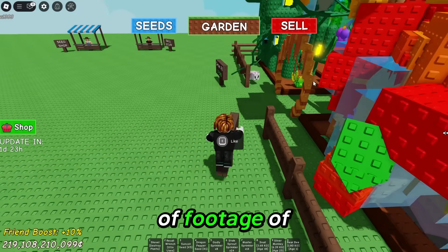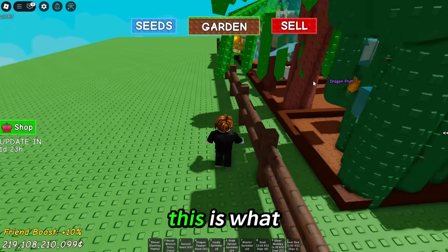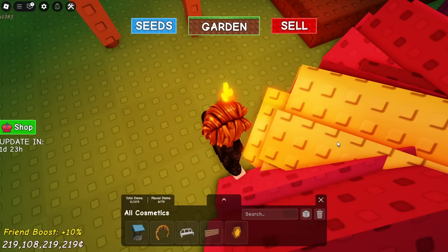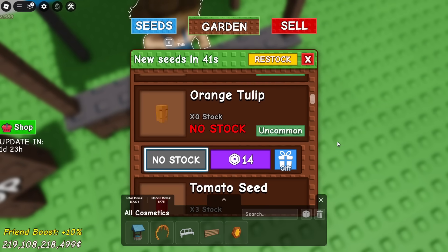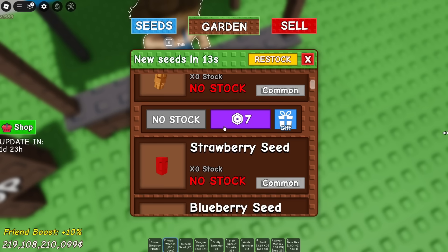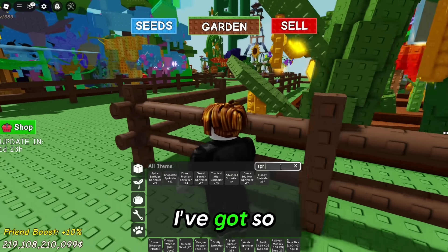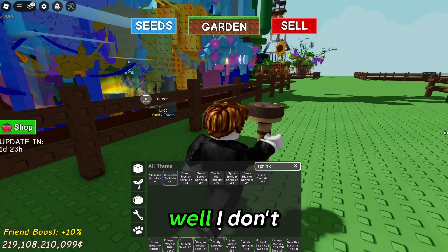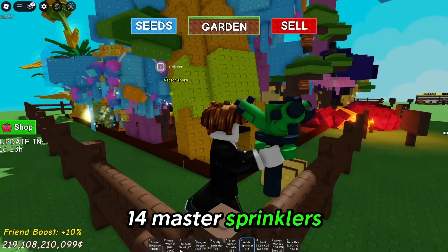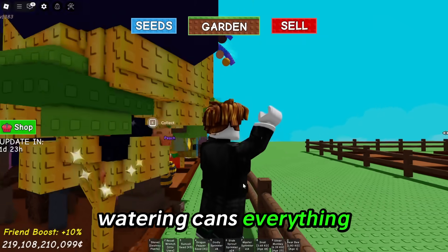I'm going to play a little bit of footage of the macro again to prove that it does work completely fine. The macro is working completely fine, which is why I've got so many sprinklers in my inventory. I've got 14 master sprinklers — I did have 100. I've got a ton of recoil wrenches and watering cans, everything like that.